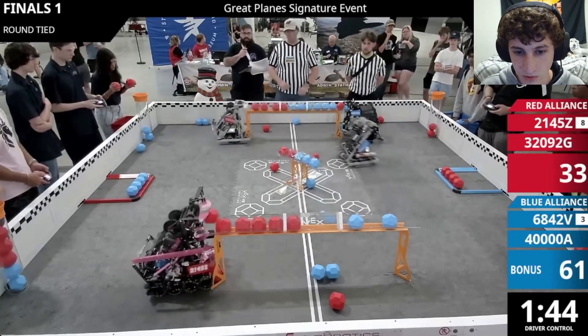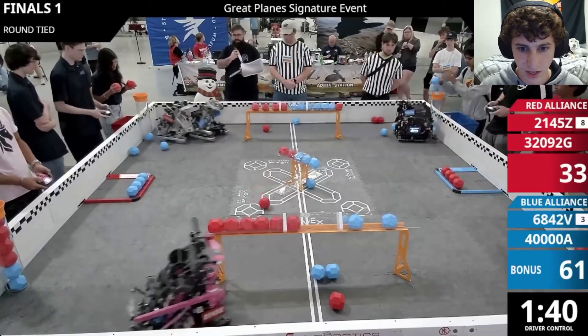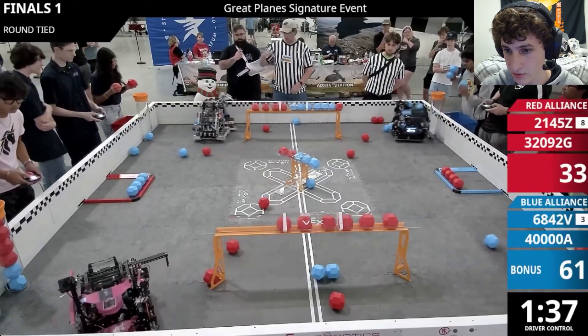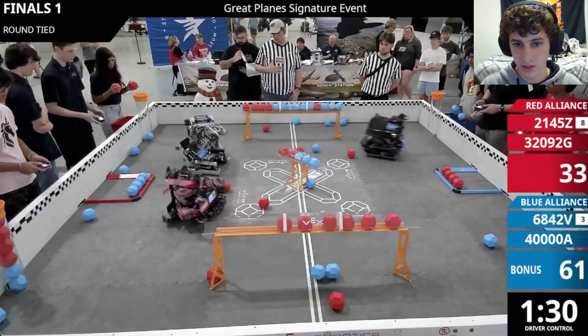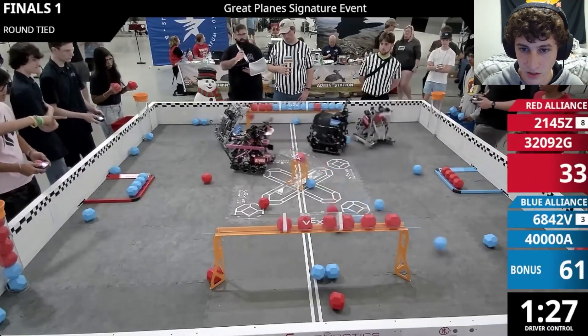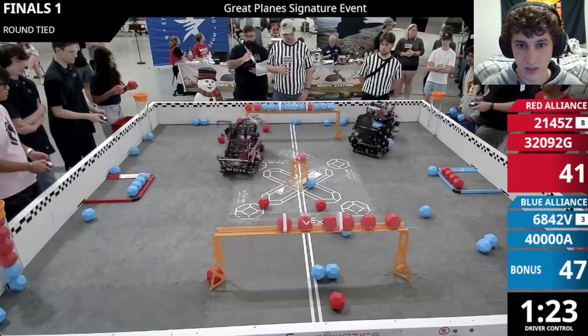2145Z ends up scoring a couple balls there, with those two autonomous balls making it slightly harder. They then descore the two blue ones and come over to make a descore on the center goal. That descore on the center goal ends up being very effective — it gives them control of the top center goal and descores 12 points worth of blue balls right there.